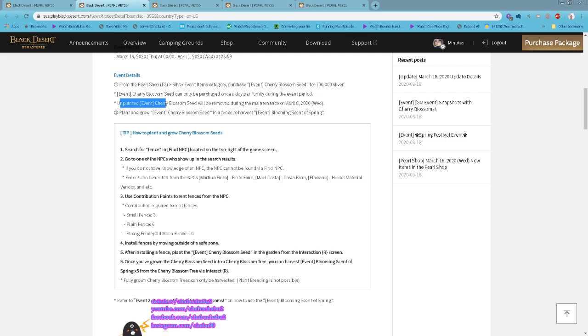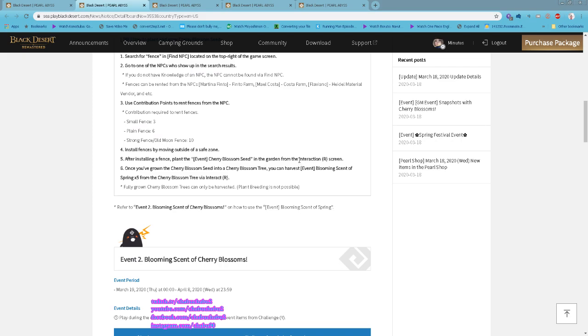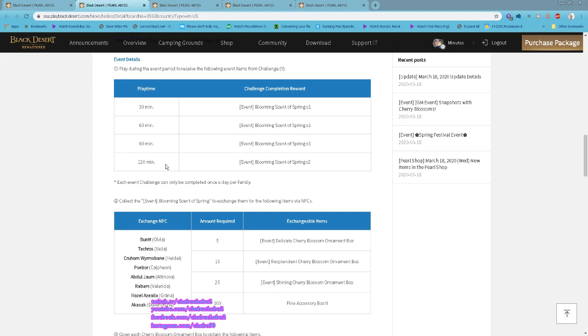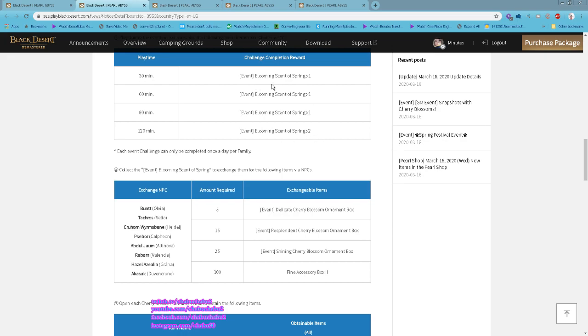All unplanted seeds will be removed on the April 8th maintenance. You plant and grow the cherry blossom seed and harvest it to get a Blooming Seed of Spring. You also get Blooming Seeds of Spring by staying logged in for a total of two hours — you can get up to five per day.